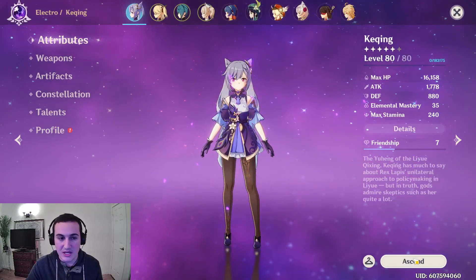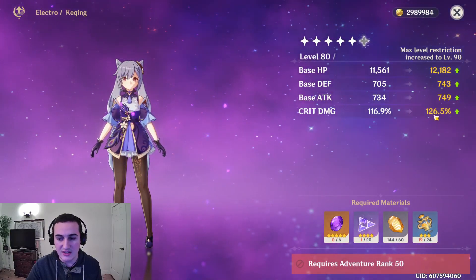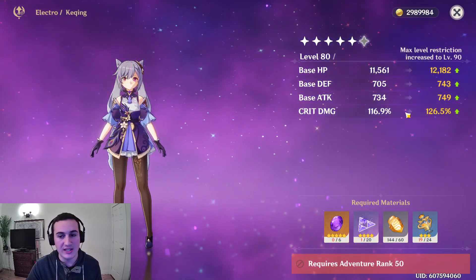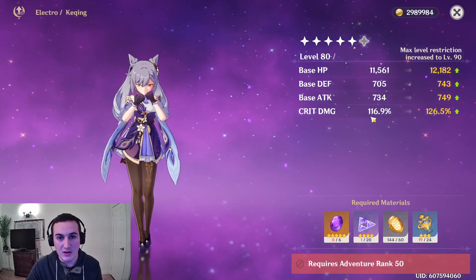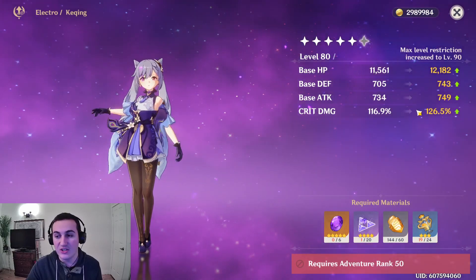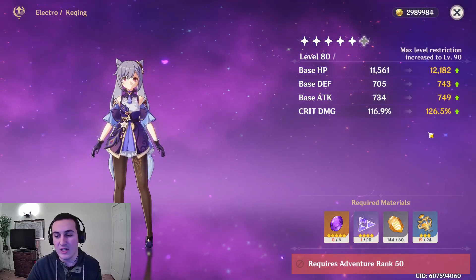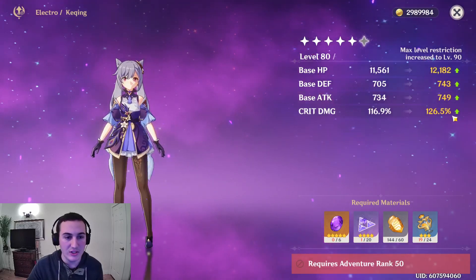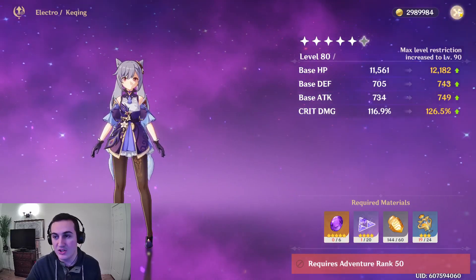Something you guys should know about KaShing is that when you ascend her, she actually gets free crit damage — she scales off crit damage automatically. So when you're building KaShing, you're going to want to get your crit rate up as soon as you can. Crit rate is really, really important on KaShing because you're already getting crit damage for free, so you're going to want a bunch of crit rate.